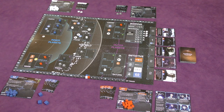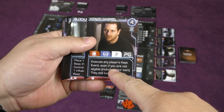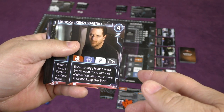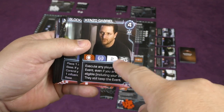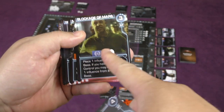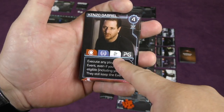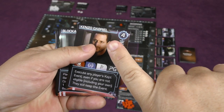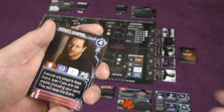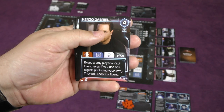On your turn you select a card from the track and either keep it or play it for one of two things. The action card has an action point allowance and an event. The event can be chosen by the person whose faction symbol appears on the card's row — for example, this card is missing the MCR and Protogen factions, so those players can't choose the event. You can do the action points or the event. If you choose not to use the action points, you can pay one victory point to keep the card for later or use it immediately.